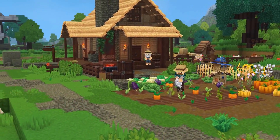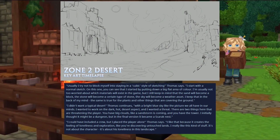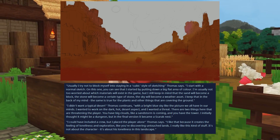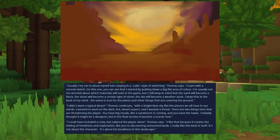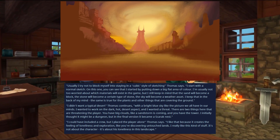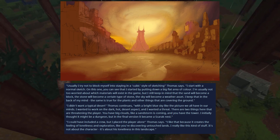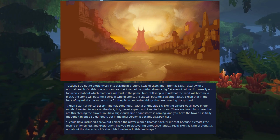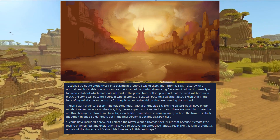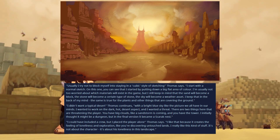Here's what Thomas had to say about the next piece. Usually, I try not to block myself into staying in a cubic style of sketching. I start with a normal sketch. On this one, you can see that I started by putting down a big flat area of color. I'm usually not too worried about which materials will exist in the game, but I still keep in mind the sand will become a block, the stone will become a certain type of stone, the sky will become a weather asset. I keep that in the back of my mind. The same is true for plants and other things that are covering the ground.